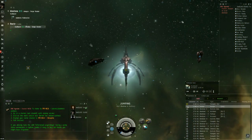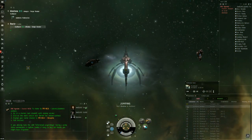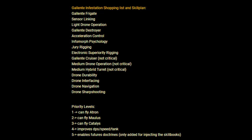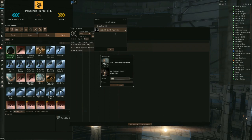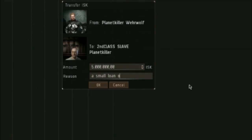Fifth step: buy the needed skill books at a station near you. I will put every skill which is needed into the description. You can also see the list in the forum thread, and also how to set up your skill queue. You need about 5 million ISK to buy every skill book. So transfer that ISK from your main account to the alpha account. And by the way, if you are scared that someone could kill you, you should buy the skill books before joining the corporation Warward Declared.